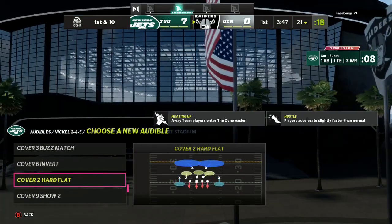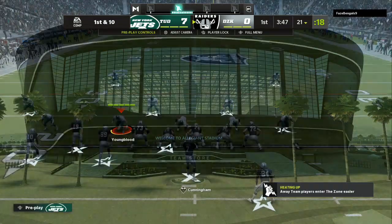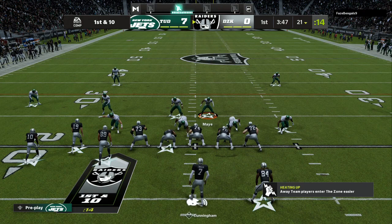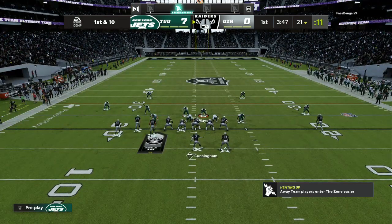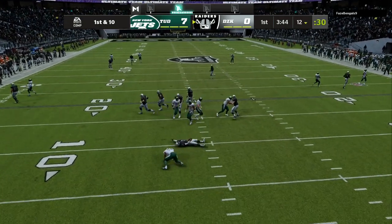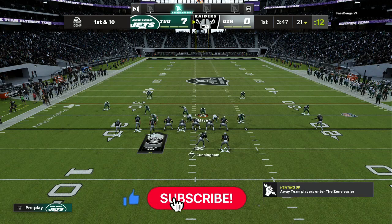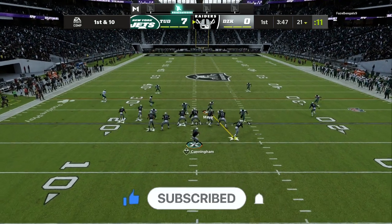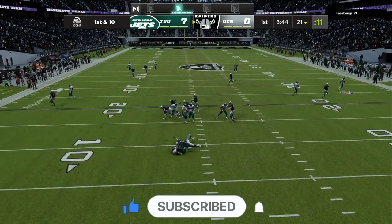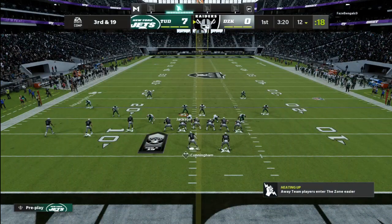The playbook I am using is the Baltimore Ravens. The scheme I'm going over is the Nickel 245. In the Nickel 245, you have the Cover 3 Cloud, the Cover 6, both of the Cover 4s, and Cover 9 Show 2. What's important about this defensive scheme is that 4 of those plays is everything you need to stop any offense in Madden 22 — the best defensive scheme possible.